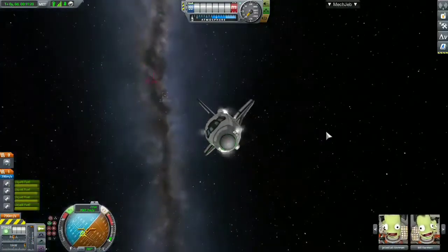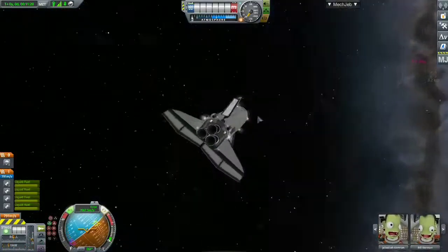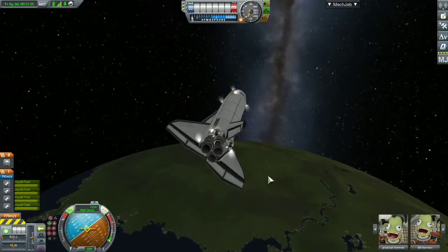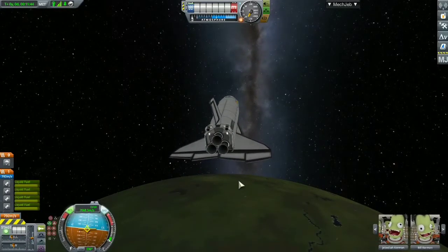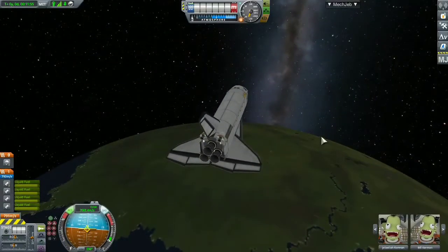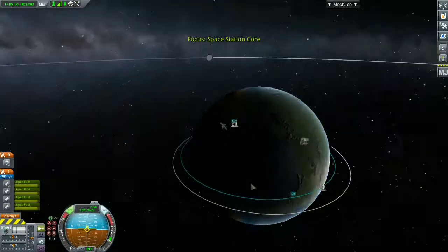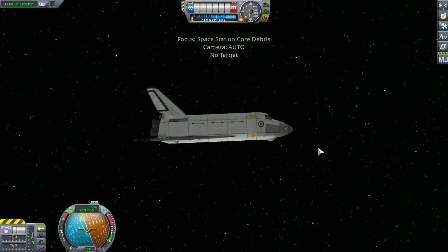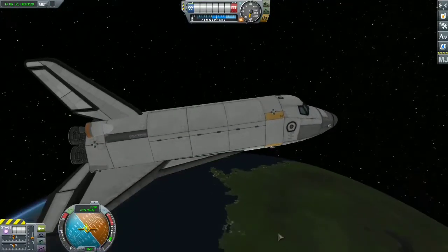Now I'm pointing the space shuttle to prograde so when we head into the atmosphere we can aerodynamically slow it down. I stabilized it and made sure it was pointing the right way, not on an angle. Everything looks like it's going smoothly.